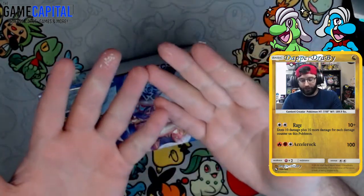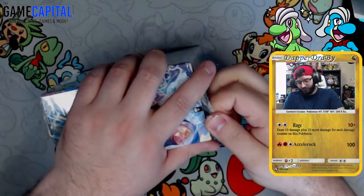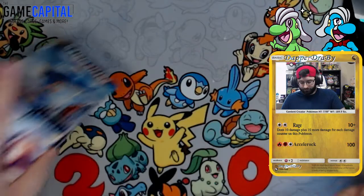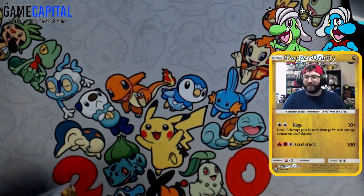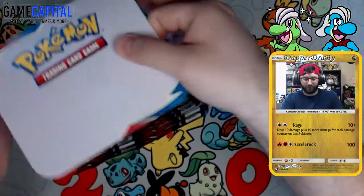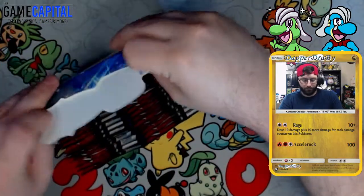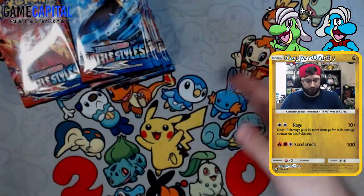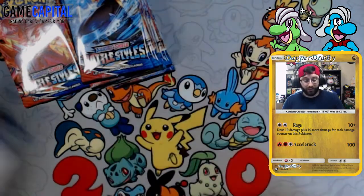There's dandruff from the packaging just getting everywhere — I feel like I need to wash my hands after this. Got a clean break opening the box. Got rid of the white packaging material. Anybody got any hot pull predictions in chat or in the comment section below? What's the big card, and how many packs down do you think it'll be? There we go — the two stacks.